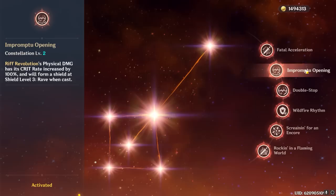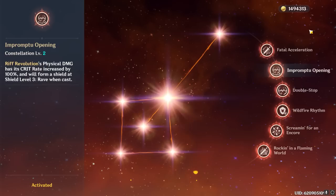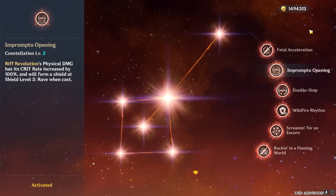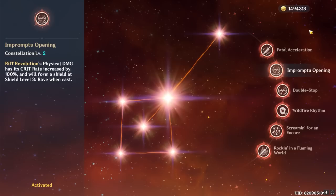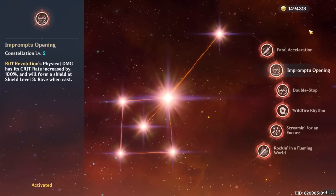Her C2 literally just causes the physical damage part of her burst to permanently have a 100% crit rate, meaning she will always proc C1 when she bursts. It allows her to stack entirely into crit damage as a burst support for absolutely ridiculous raw physical damage every time she bursts. But even as a main DPS, she'll be able to get away with less crit rate than usual thanks to this constellation. Additionally, casting her burst will now form a level 3 version of her shield, which is valuable all around since it can help her maintain the uptime of her very important shield.